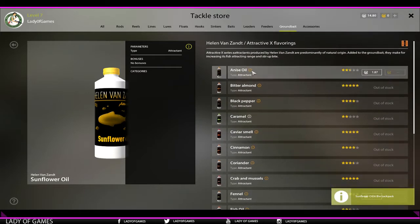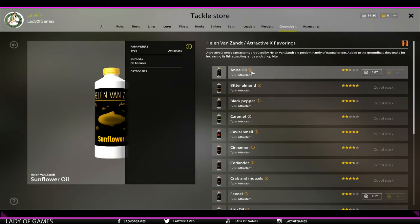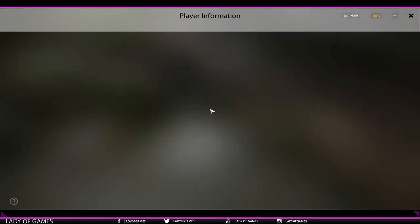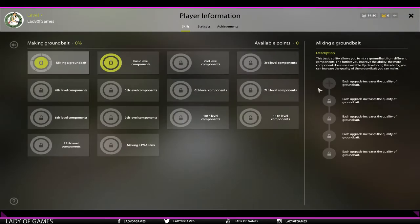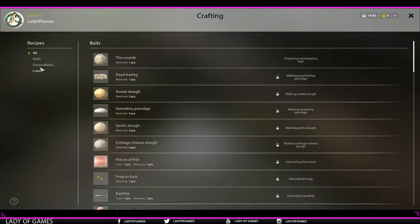Now you'll notice that each of these will actually have some that have an orange round icon with an eye behind it, and here it says a skill — making ground bait at 30% level is required. So you can already purchase it but you cannot use it if your making ground bait skill is not at 30%. I've never made ground bait on this account, so let's do that right now.